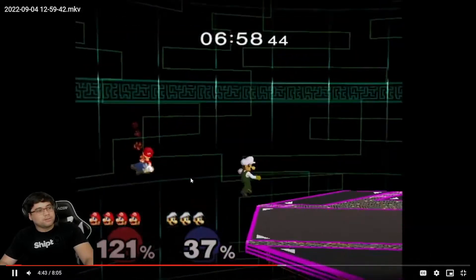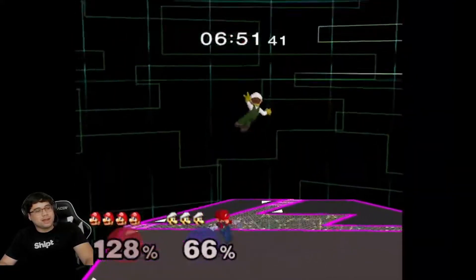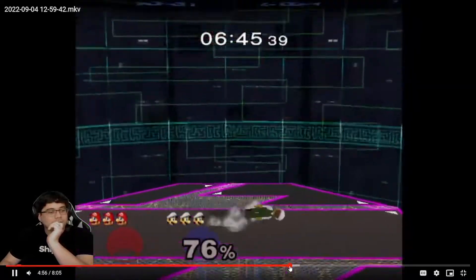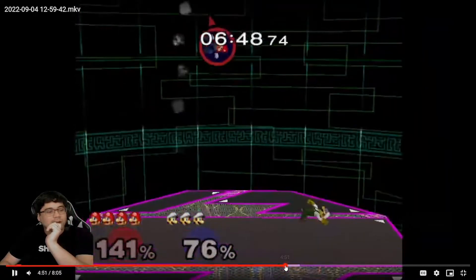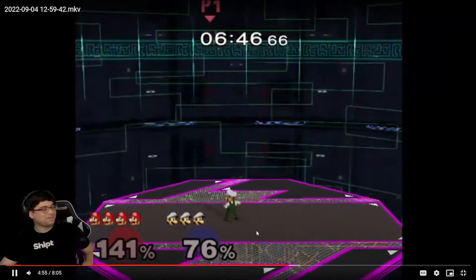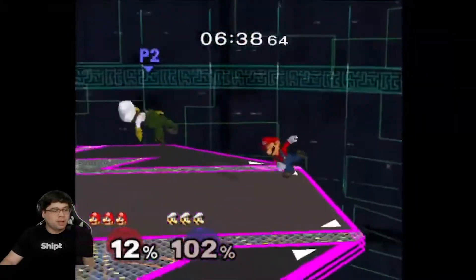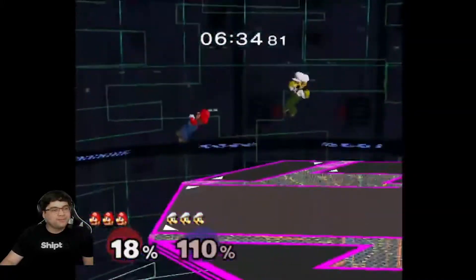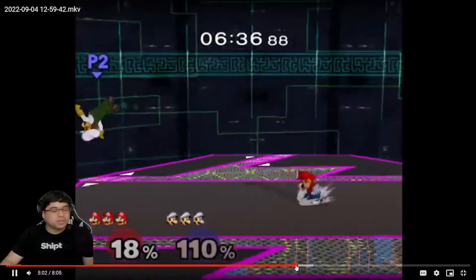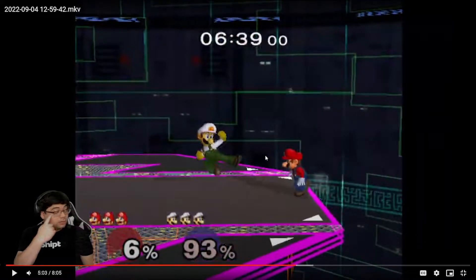Forward smash — you went for the grab. I would have gone for forward smash just to knock him off stage. Wow, okay — interesting. He messed up his charge on the down-B. Hmm, there were a lot of missed forward smash opportunities. Especially if he's giving it to you and it'll kill — right here is perfect, you forward tilt, that's fine.